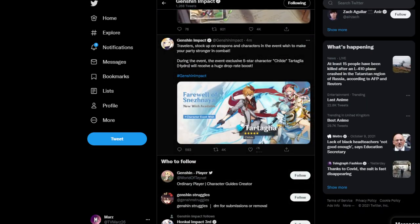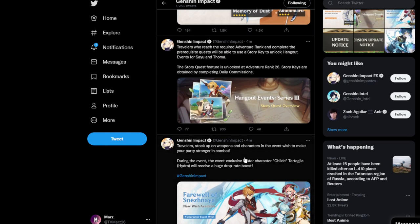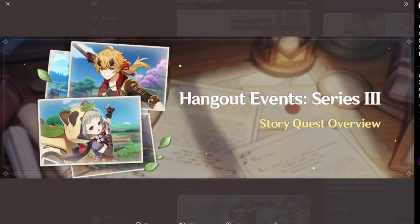Child and the Polar Star weapon would go pretty well together. Also, new hangouts are coming, ladies and gentlemen — new hangouts for Thoma as well as Sayu. A lot of you guys like both of them, so make sure you stay up to date and finish all your previous hangouts that you've already done.